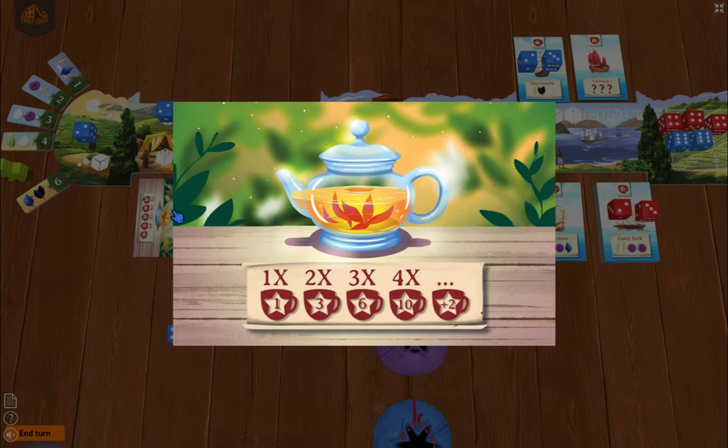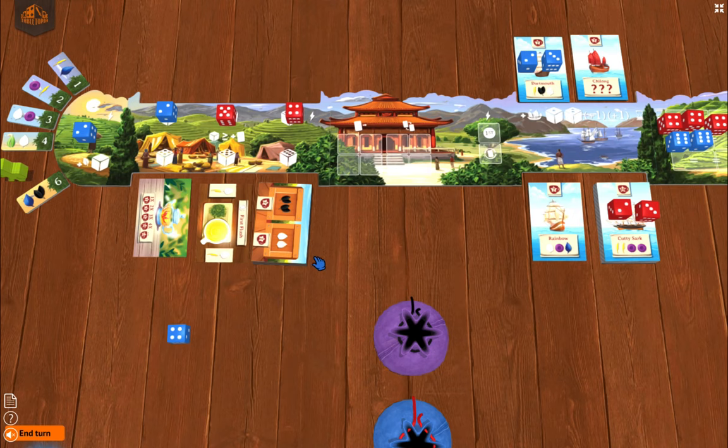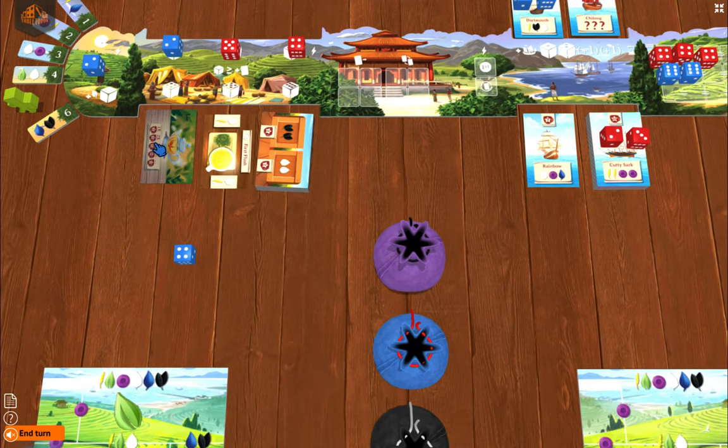We have the blooming tea — we love Sushi Go, so we had to throw in set collection. If you had three blooming teas on your board, they give you six points. If you had five, you'd have twelve, and each additional one gives two more points. There are about six in the deck.